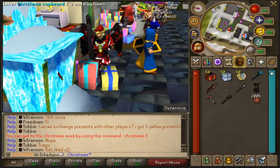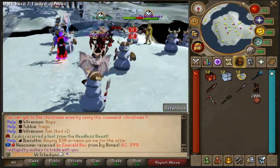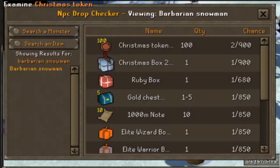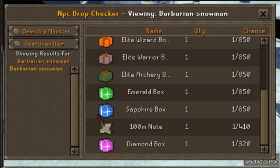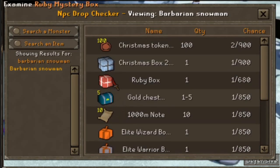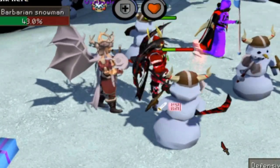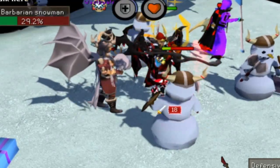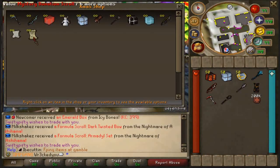You can get to the Christmas zone by typing the Christmas command or just clicking the little cupboard, and you'll be at this fancy zone. You'll notice loads of people and Barbarian snowmen to fight. These bad boys are dropping Christmas tokens at a 2 in 900 chance, along with Christmas boxes 2022, ruby boxes, gold chests, and so much good stuff. This is definitely what I'd recommend everyone grinding right now — that's why the zone's so packed. They have very little health, so with a decent weapon you can kill them quickly, and even without a great weapon you can still make good money.